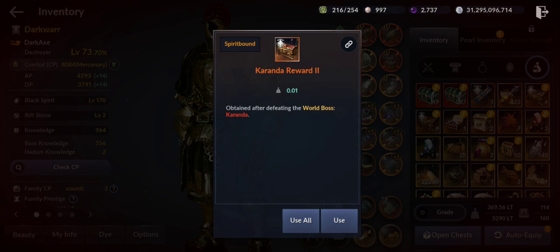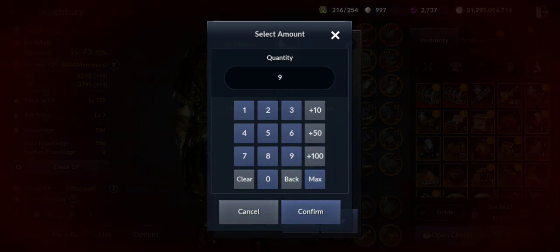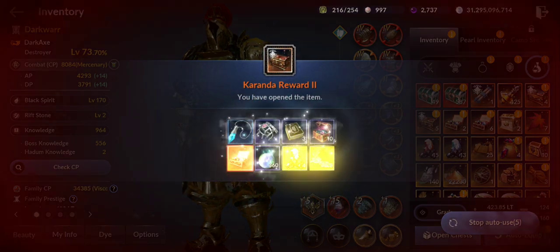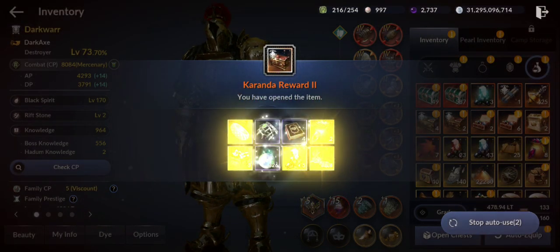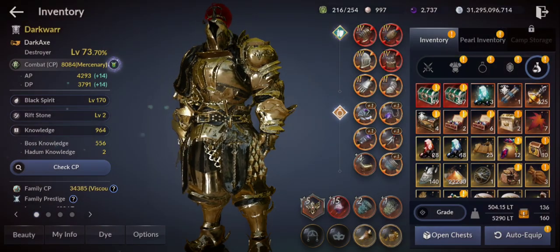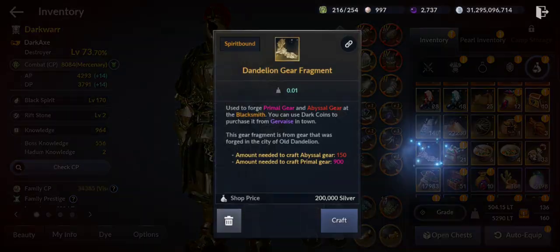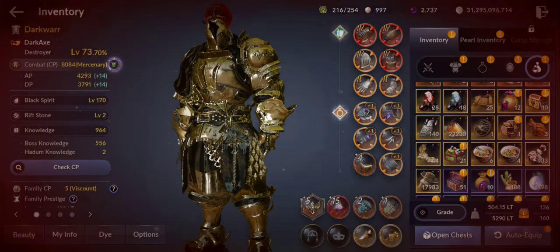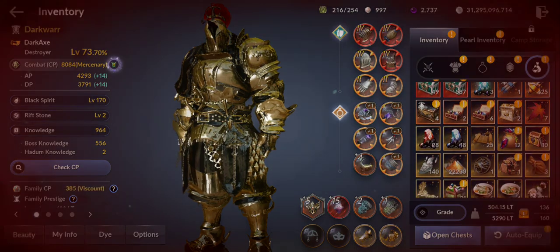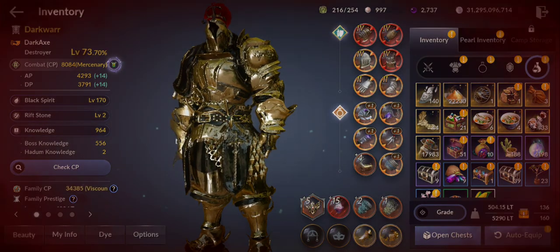Let me check if we also get boss knowledge from the extra chests. Opening 9 chests now — wow, that is insane! I got 44 Dandelion gear fragments, 21 premium grade crystals, and 4198 magical essences. However, I did not get the boss knowledge — that's a rip-off.